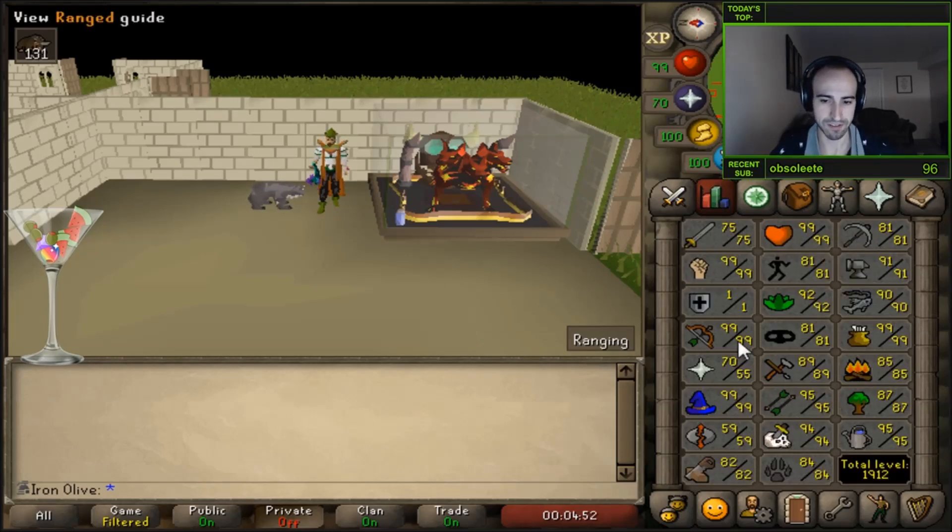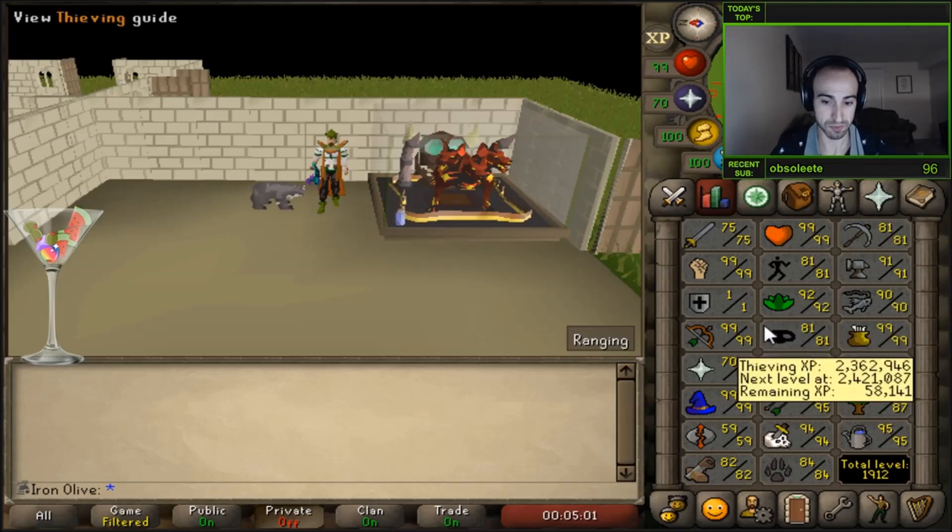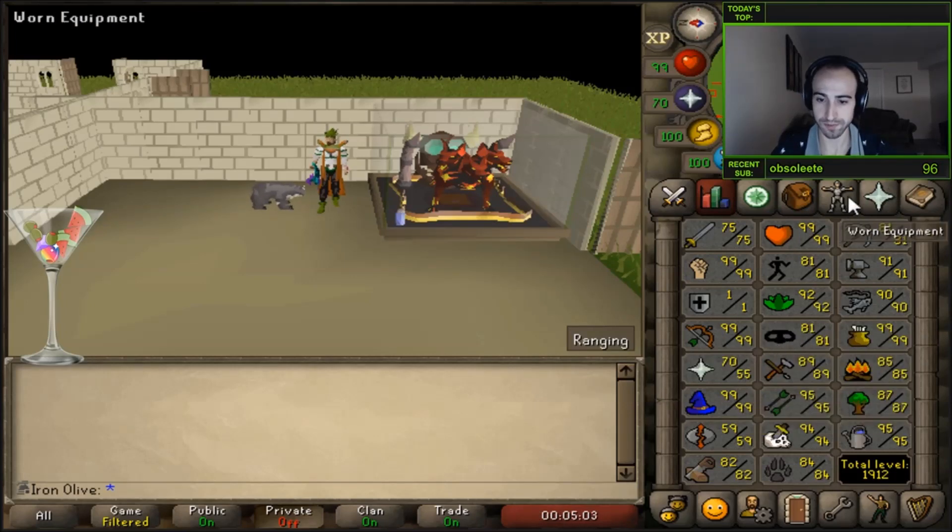Starting off with stats, I basically just have max range and I have 55 prayer. I do boost it with Ancient Mace spec, which I'll elaborate on later. But yeah, you basically just need range and prayer, and HP.